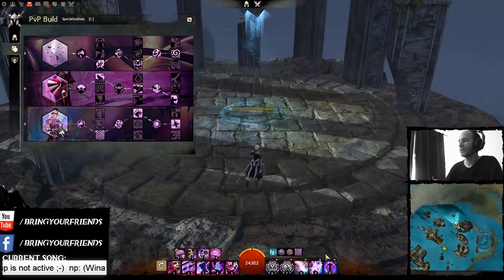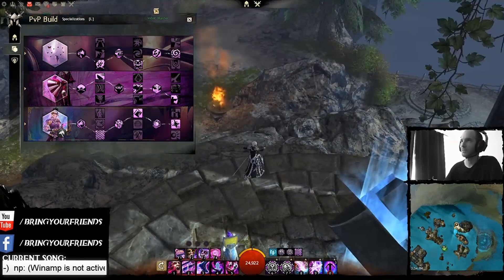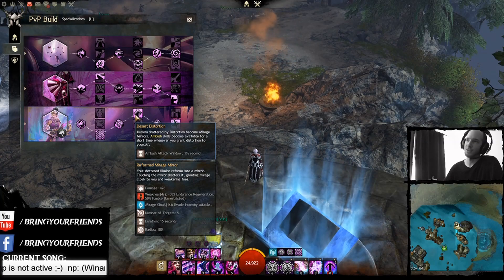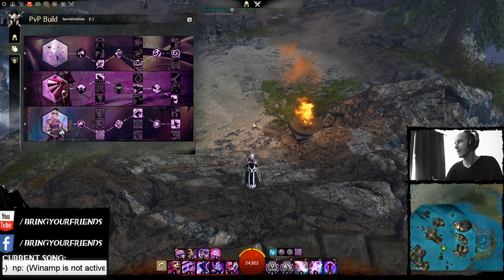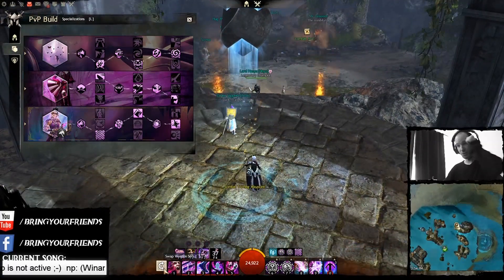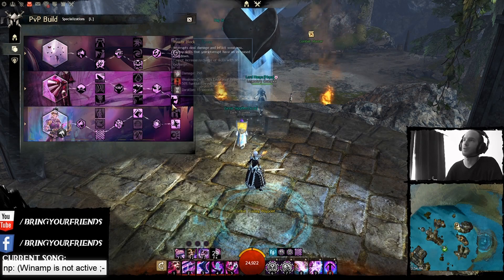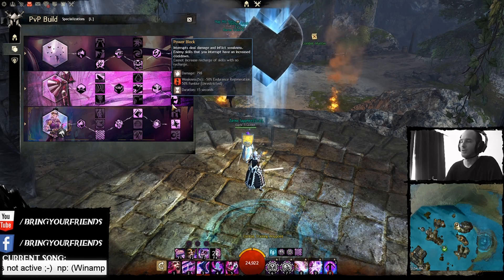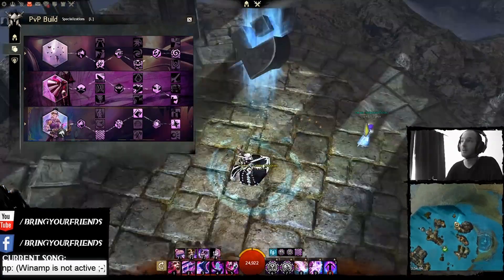You have Blurred Inscriptions because I'm running double signet - three technically if you count Mimic - for the distortion and the condi clear, which also procs distortion. The signets will proc your ambush attack because of Desert Distortion, where ambush skills become available for a short time whenever you grant distortion to yourself. So whenever you heal, cast Signet of Illusions, or use regular shattered distortion, ambush becomes available. Sword ambush is very versatile - you can use it for mobility, damage, and the control effect which procs Power Block, causing weakness and putting skills on increased cooldown.